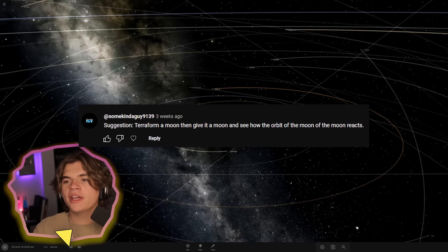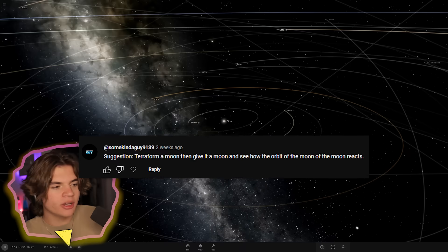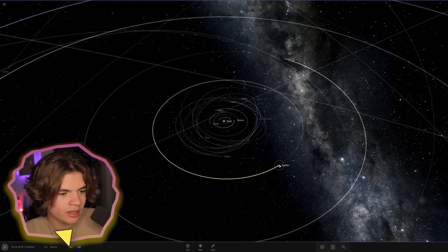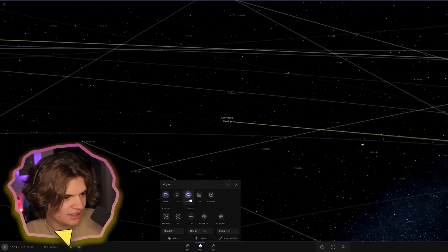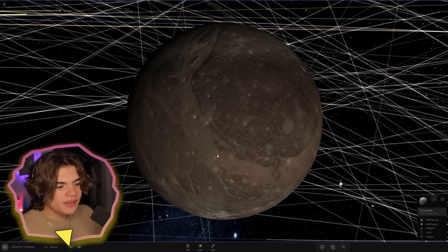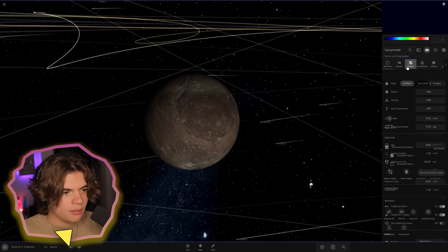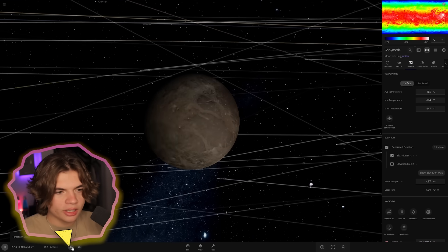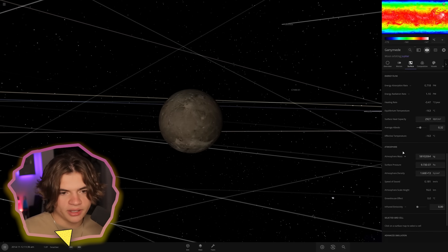The suggestion is: terraform a moon, then give that moon a moon, and see how the orbits react to each other. I'm going to pick one of Jupiter's moons - it has a lot. Let's do Ganymede. We are in the new update so this might be different than what I'm used to. Ganymede is the biggest moon in the solar system, so this is going to be perfect for giving it a smaller moon.